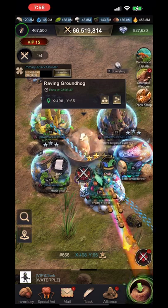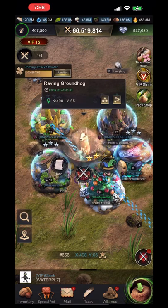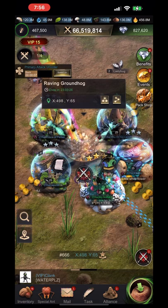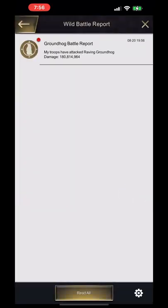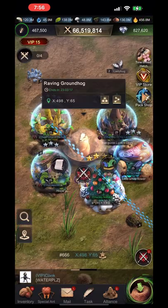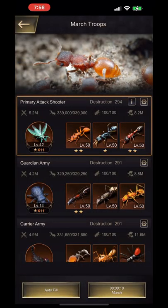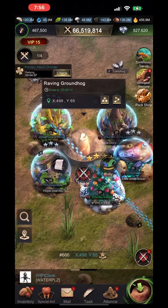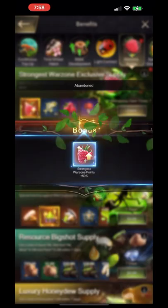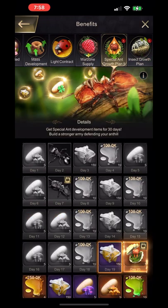The best way to maximize your points for this groundhog event is to find your top five damage-producing members in your alliance, find a very remote groundhog, and have the five of you teleport around that groundhog. Have one person lead the rally and have the other four join that rally.